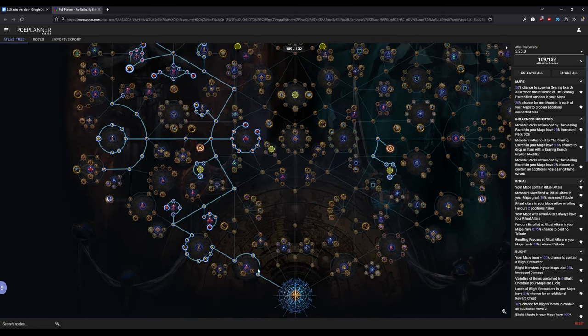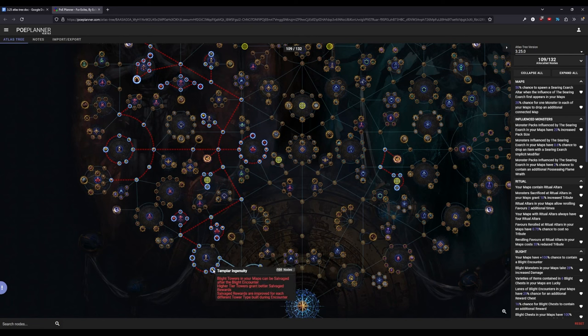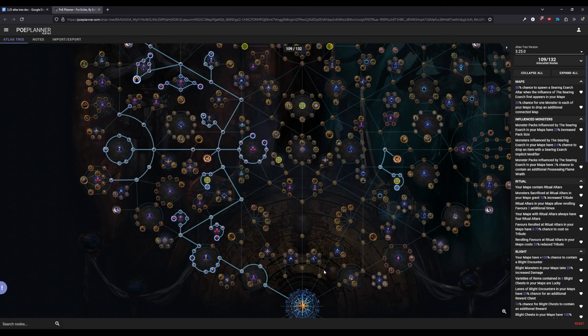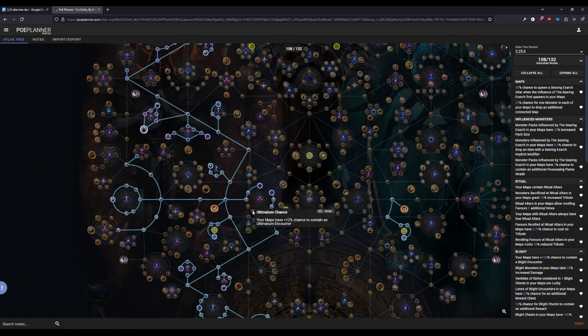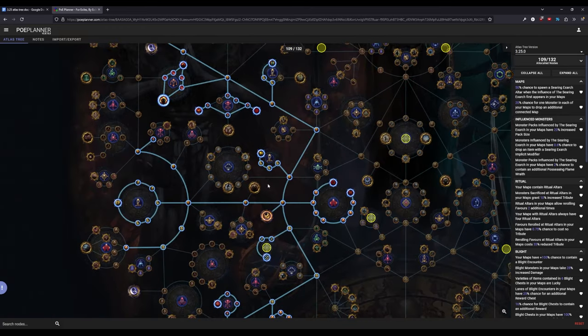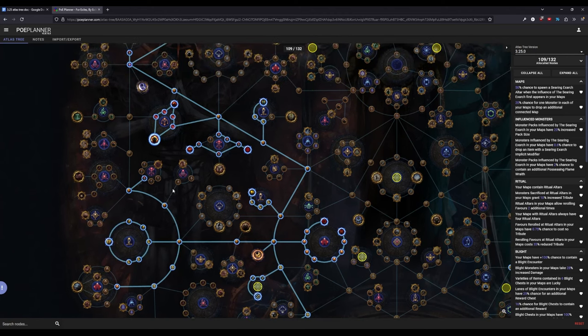Going into the tree: we path immediately left to go straight into the Blight nodes, naturally picking up increased Blight chance smalls along the way. We grab the usual Blight nodes and two chance nodes. We're now also grabbing Prove You're Worthy, one of the riskier Ultimatum nodes. If you don't think you can handle it, you can path around it. I'm expecting to be tanky enough on Gladiator. We path left to grab ritual and ultimatum chance — both required to hit 100% natural spawn. We also grab Epidemiology like our leveling trees.